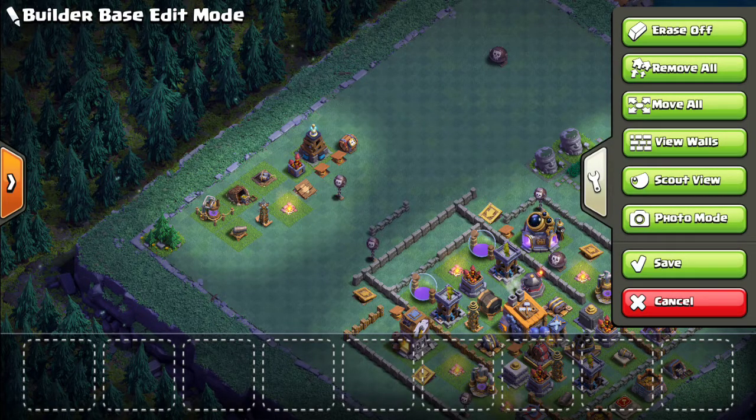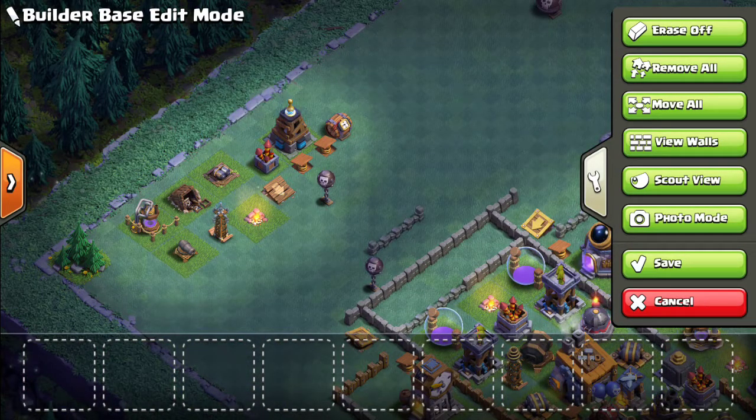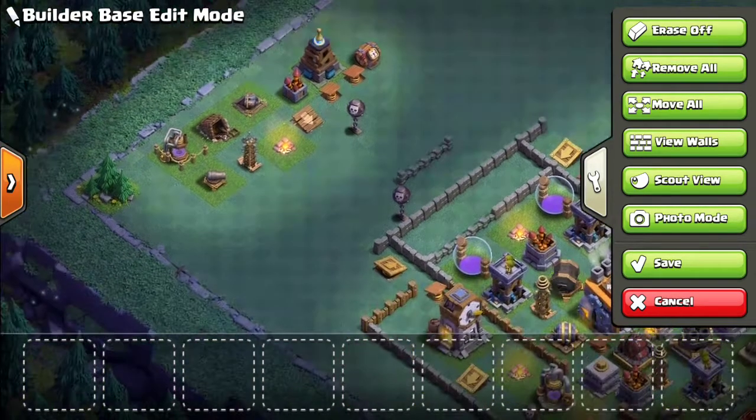Well hello there and welcome to the video. I've just upgraded my Builder Hall to level 8. I've got my mega Tesla, another bomb, two more traps, a springy thing, another army camp, a Tesla, a resource collector for gold and one for elixir, and a cannon.